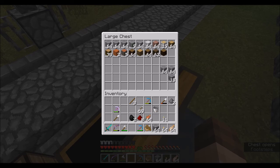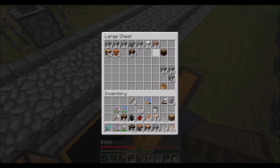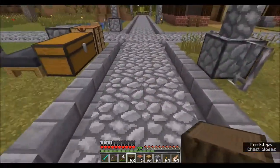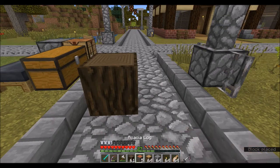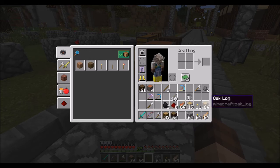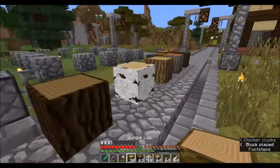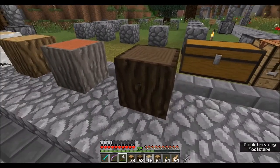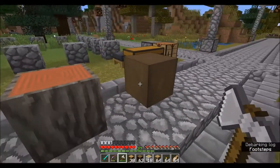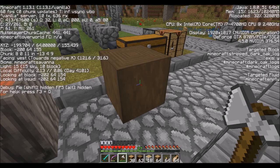Let me get one of each of these logs because there's something new. I already have spruce, and jungle. Let's set one of each of these logs down - yeah, there's a new thing where you can strip the bark off of these. It just has a different texture, and you right-click to do it.